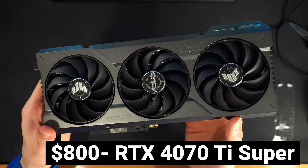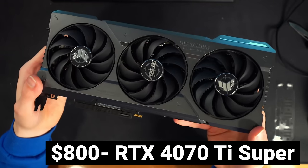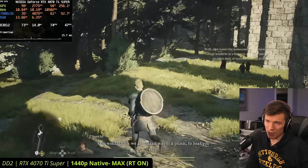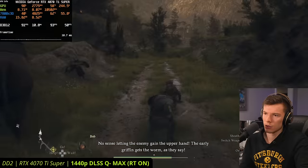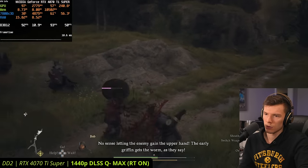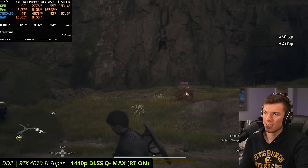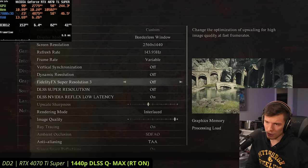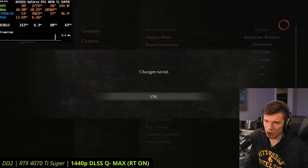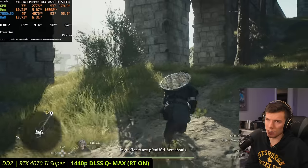We're on the RTX 4070 Ti Super — an $800 graphics card. At max settings at 1440p native we're in the mid-70s FPS. In combat it can drop a little bit. Turning on DLSS Super Resolution at quality at 1440p, you can jump from the 70s to around 100 FPS — really great performance in this game.